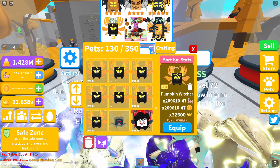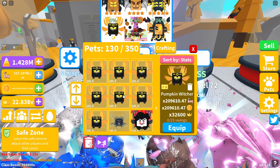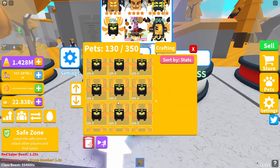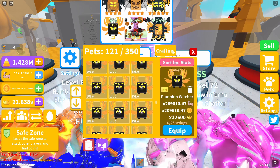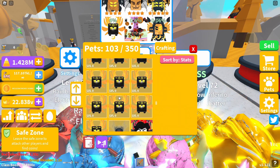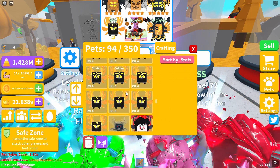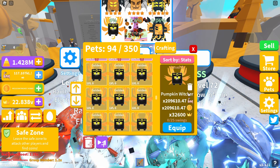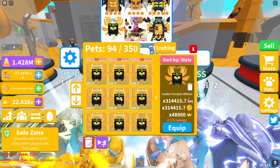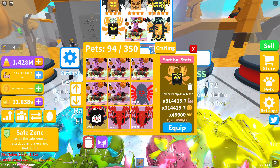Now onto the moon pets. The single moon pet is the Pumpkin Witcher, giving 209,610.47 strength and coin boost with a crown boost of 32,600. I've got several of these to combine — I ended up making four goldens. At golden rarity, the Pumpkin Witcher gives 314,415.7 strength and coin boost and a crown boost of 48,900. Pretty decent stats overall.